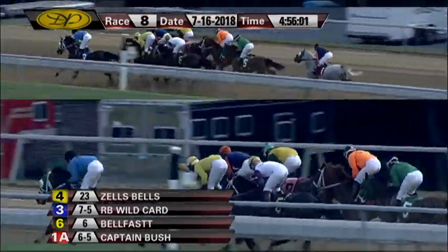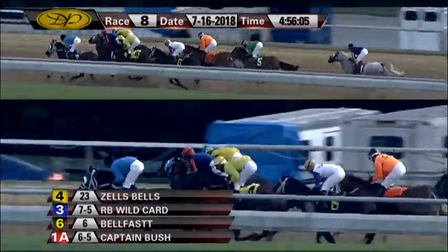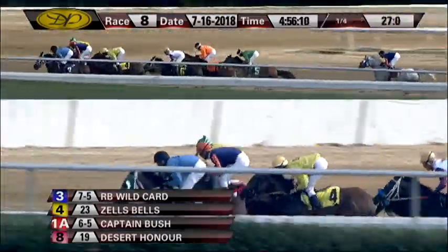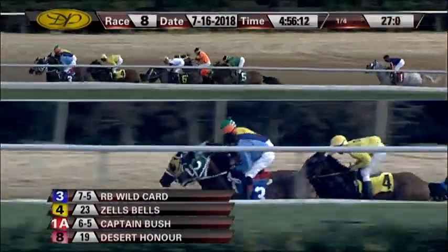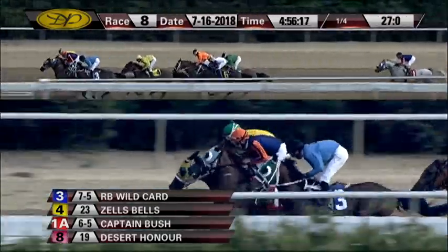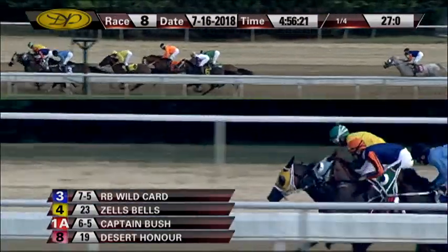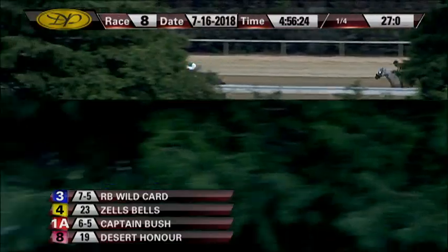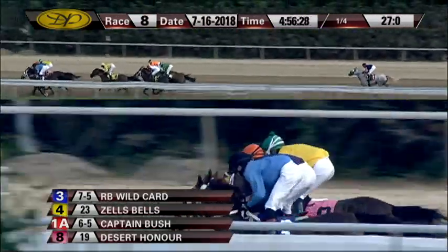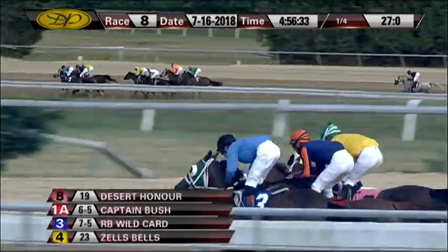Right there is Zephyr in between horses. The pace is slow and the back pack is beginning to pick it up, forwardly toward the front of the pack as they make their way around the bend. RB Wildcard, Captain Bush, and now Desert Honor's rushed up from the far outside making it a three-prong attack. Zell's Bells right behind them racing in fourth, followed by Zephyr in fifth as they make their way down the backstretch. Then comes Bon Temp Ruler. Down toward the inside, Belfast is dropping back — that is the trailer, RB Hocus Pocus.